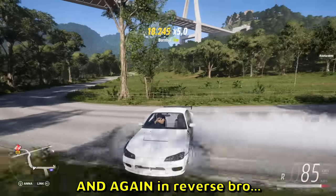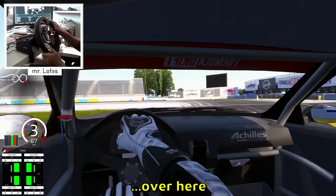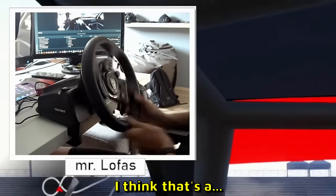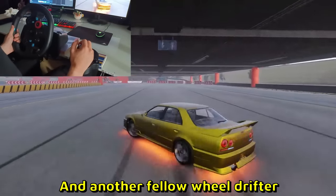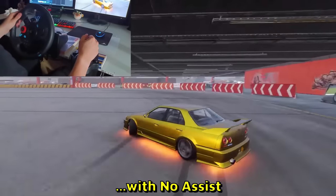And again in reverse — what is up with reverse drifting nowadays? It's too much. Mr. Lofus over here is drifting in first-person view in Assetto Corsa Pro Drift, as they usually do. I think that's a Logitech G29. And another fellow wheel drifter in CarX — he did a 360 with no assists, which is actually pretty impressive.